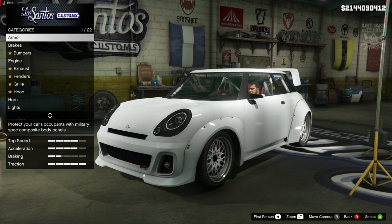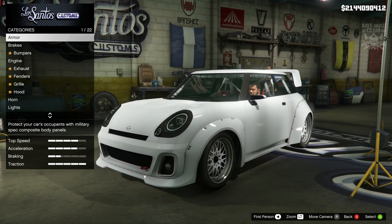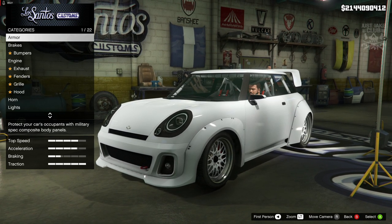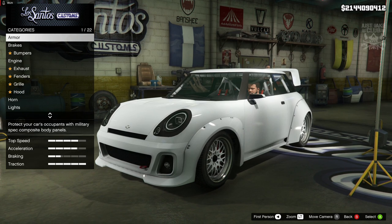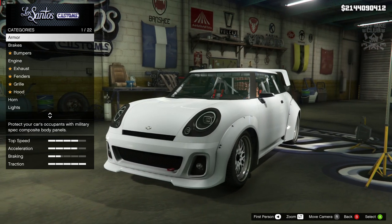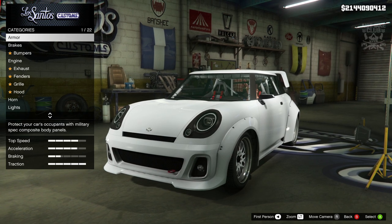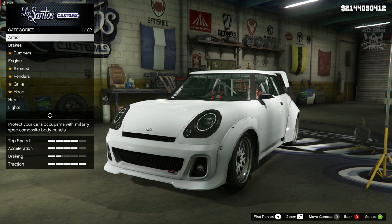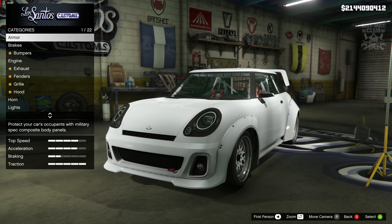Yo, what's going on YouTube, just JK and welcome back to my channel for another GTA 5 video. In today's video we're going to be customizing and reviewing the brand new Weenie Issy Sport, which was released with the casino and resort DLC. This vehicle is heavily based off a Mini Cooper — no doubt about it. According to the GTA wiki, this car is based on a Mini Hatch.